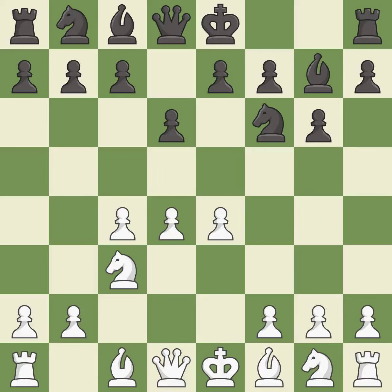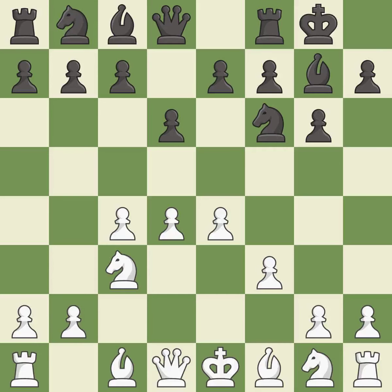D6 controls the E5 square and allows the light squared Bishop to develop. F3 supports the E4 Pawn and prepares to develop the dark squared Bishop to E3 and the Queen to D2 — a common attacking setup versus Fianchetto systems. Castling gets the King out of the center and activates the Rook.